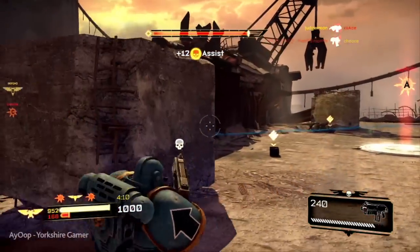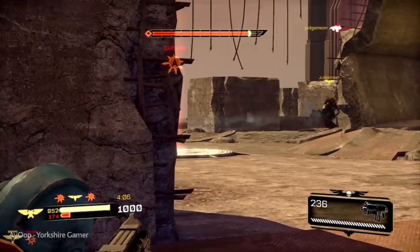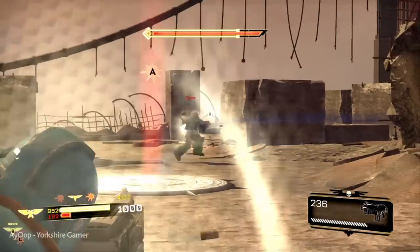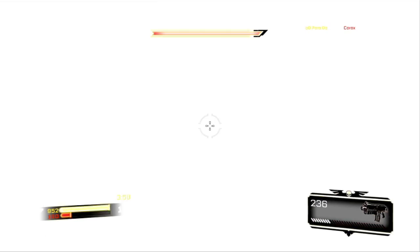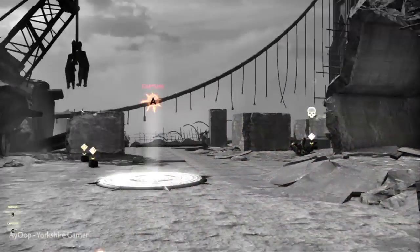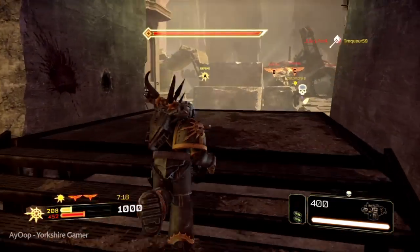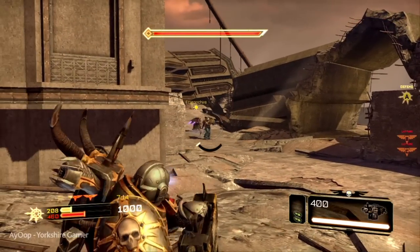I'm actually going to show you some footage from the other classes as well — the devastator, which has got the big chug chug machine gun. I actually found out by accident, maybe this is because I didn't read the manual, that when you press R for reload this is when the true power of the weapon comes out. You actually crouch down and you can use it as a real machine gun, otherwise it's just chug chug chug, and as you'll see in this next clip, it can be quite effective.